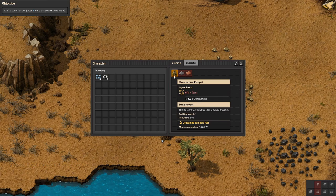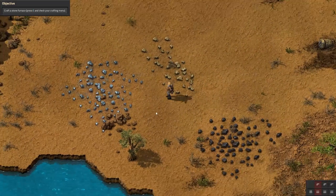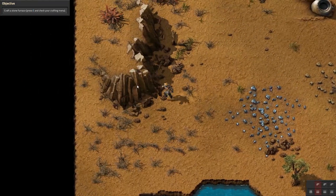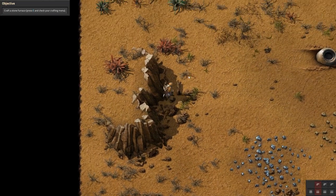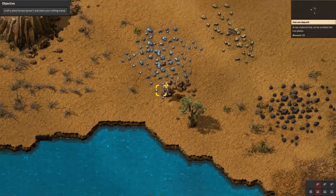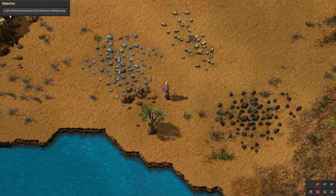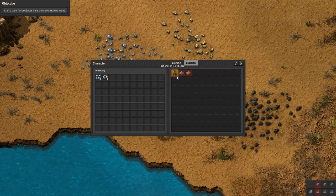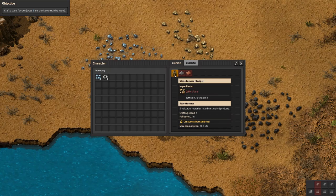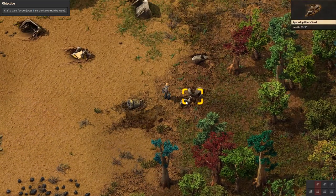The stone furnace smelts raw materials into smelted products and consumes burnable fuel. Let's see if we can come over here and mine this rock. No, that's a tree. Let's find stone. We need to craft the stone furnace — just press E one more time to see what we need: 5 stone. Where can we find some stone? Looks like it's this stone deposit over here.